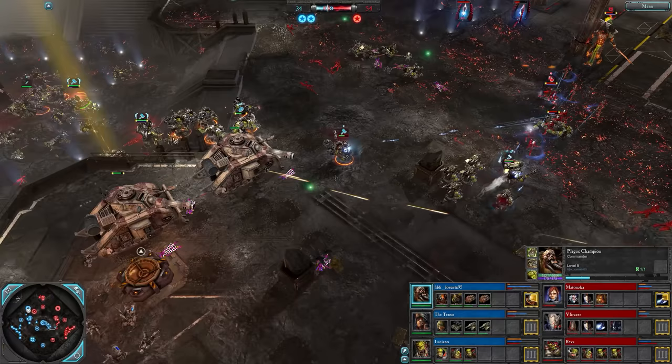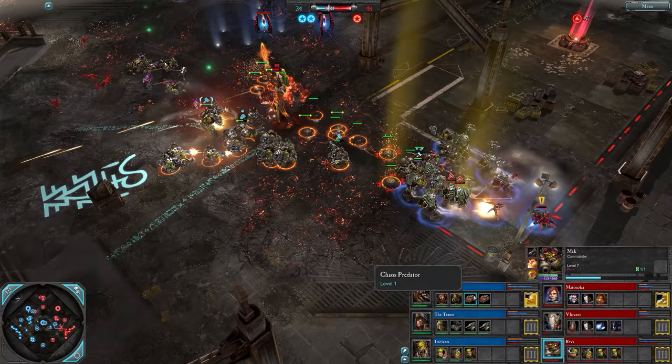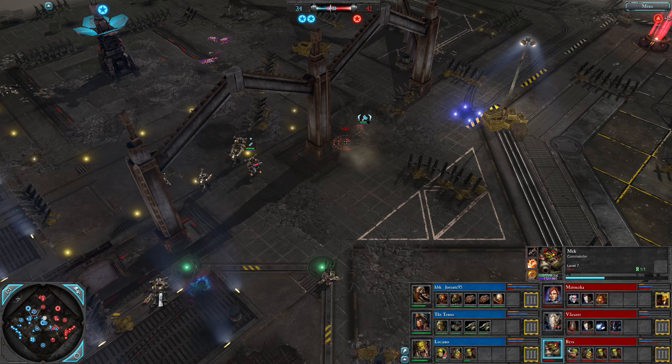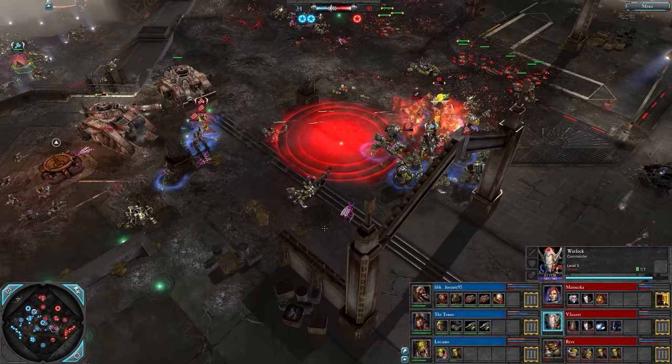The Plague Champion's taking it upon himself to guard this VP and there's the two to one. They really need to send something here - it is so open! Jump some storm boys over there or something. Mines dropped in by the Tenso. Mech Boy can also chuck mines around but he doesn't have them. Level seven. Some Fire Dragons from Matuska on the way. Plague Champion defends the VP against the Warlock, takes him down.